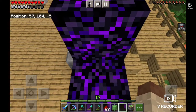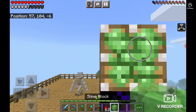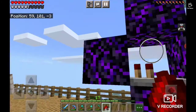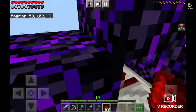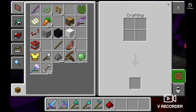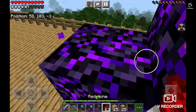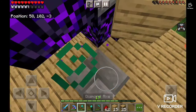It will look like this. Put the button here — actually, first let's put the piston there. I forgot to put the redstone on there. Let's see if this works. Use the oak wood to get on top.